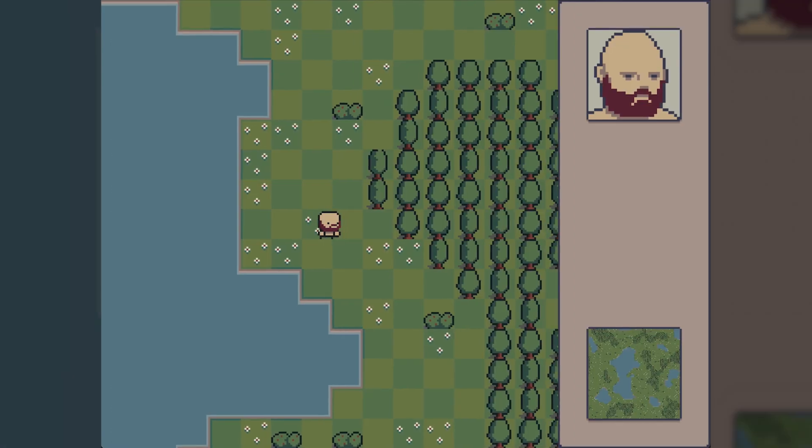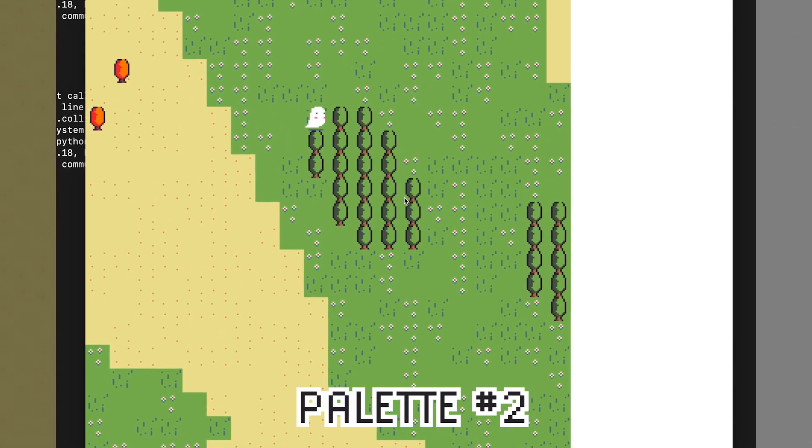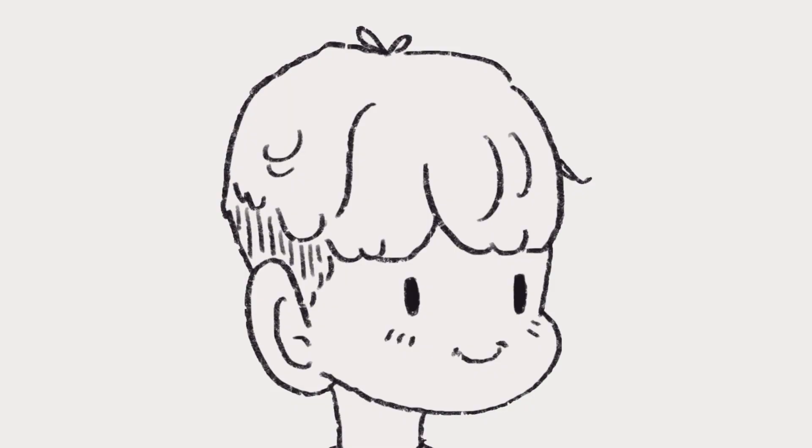If you've seen my last video, the game looks completely different now. I've remade all of the in-game assets and chose a completely new color palette. Twice. I want the game to have a dark and moody tone, and I think one of the best ways to show this is through color. On top of this, I also made a lot of new assets. Here are some of them.